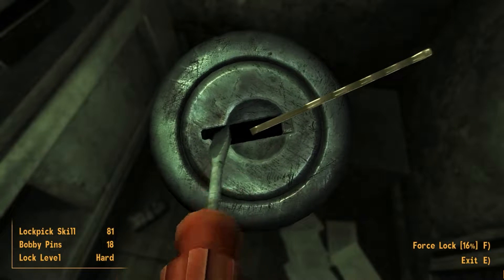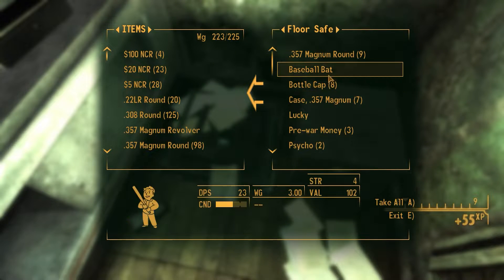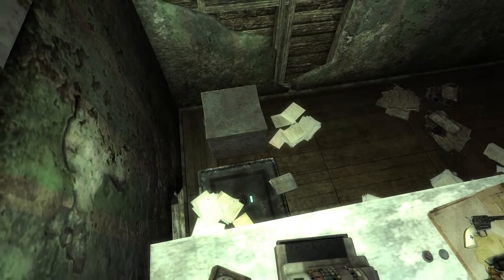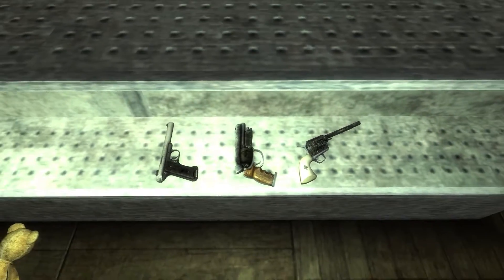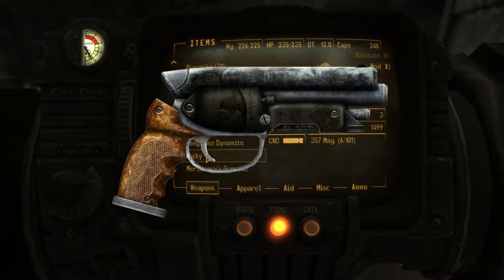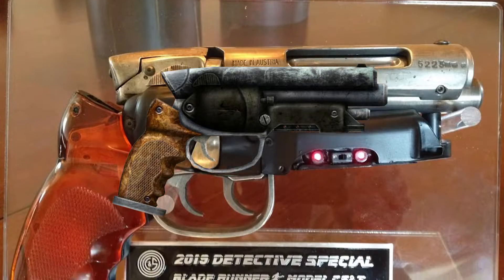It has 30 critical damage and a DPS of 82.5, only second to the silenced .22 pistol and then tied with the easter egg weapon, That Gun — which was a callback to the original 1982 Blade Runner movie.